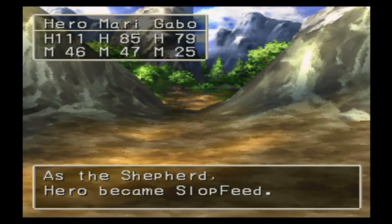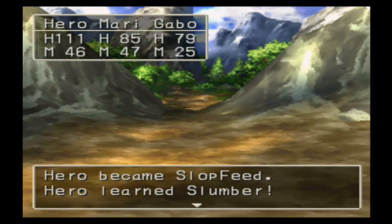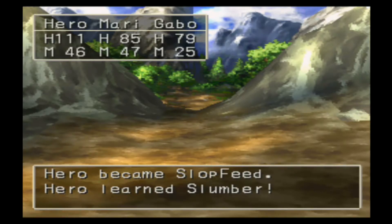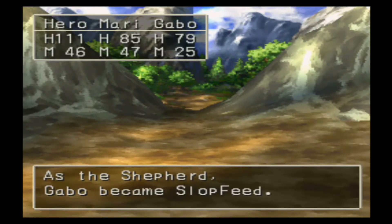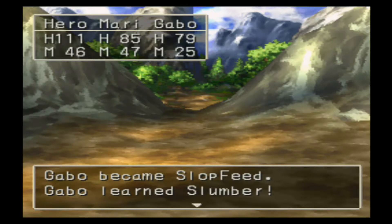Hiro just became a Slotfeed and learned Slumber — Slumber is that ability I was talking about in the last video, which is really awesome, one of my favorite abilities in the game. Mary Bell also became a Slotfeed and learned Slumber, and so did Gabbo.